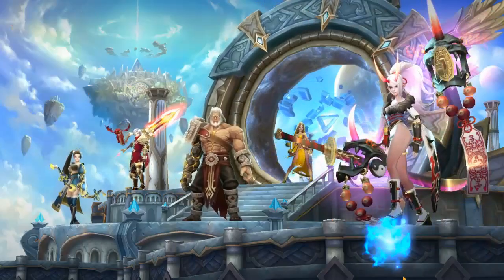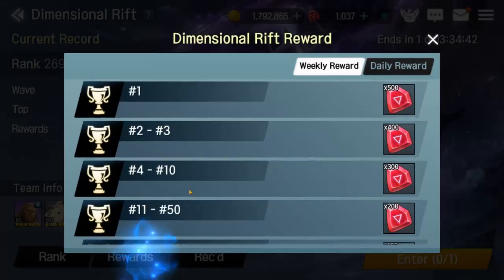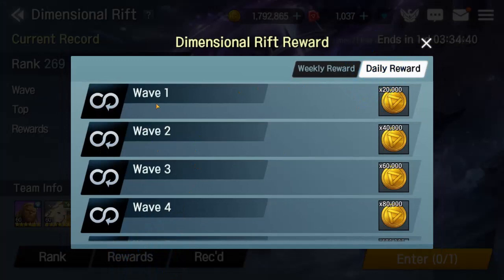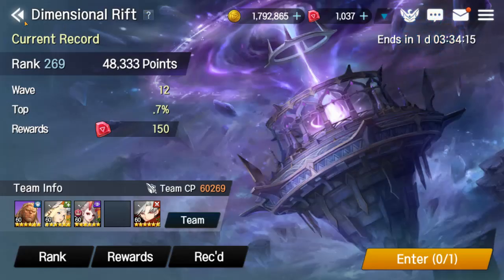My next tip: go to Challenge and then Dimensional Rift. If you look at the daily reward for the waves, hitting level 12 gives you 240,000 gold — that's a lot. If you do it from wave one, you can also pick up all the gold bonuses when you're asked whether you want rubies, gold, or other bonuses. A lot of the time if you're just farming for gold, go ahead and take it unless you're trying to push for the week.